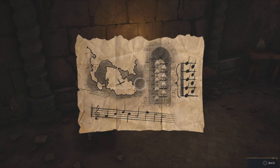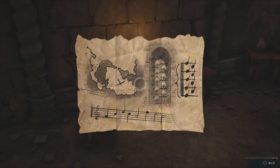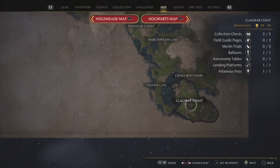Without further ado, ladies and gentlemen, let's get started. In order to pick up this map and this quest, you have to pick it up at the end of the Hippogriff Marks the Spot quest. I have a full step-by-step guide coming up really soon. Once you're down here, you'll pick up the map and the quest will evolve into 'Solved by the Bell.'